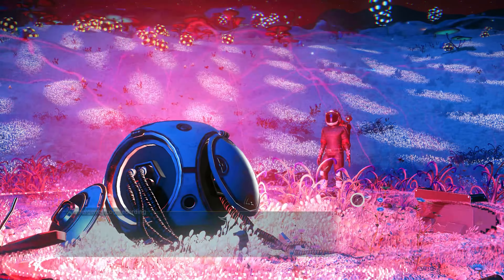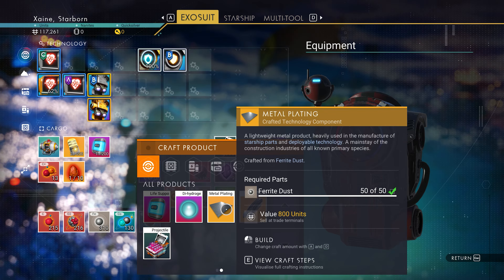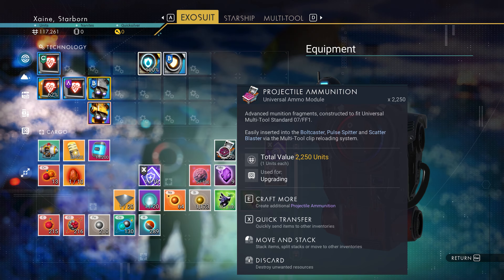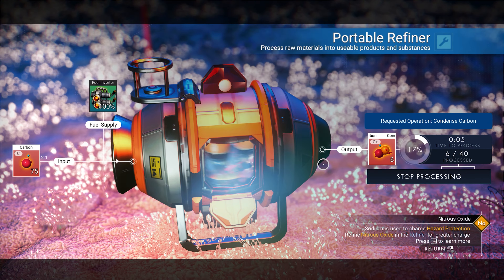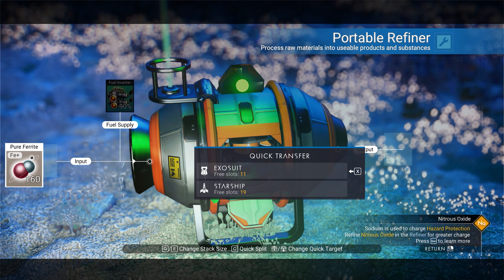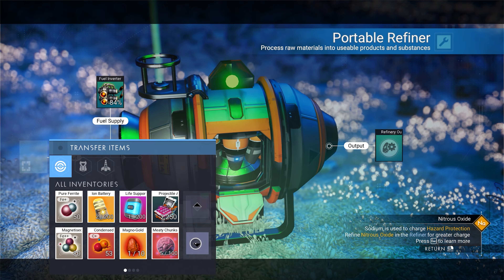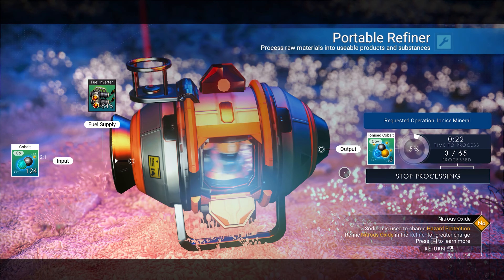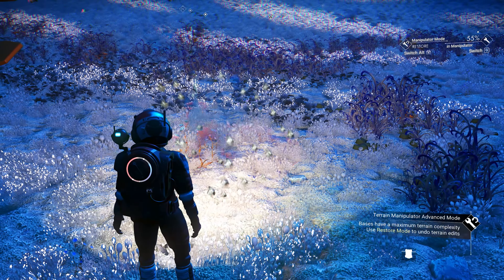Interact with the motor log recording device at the crash site and work through the dialogue. Now craft one metal plating, one dihydrogen jelly, and a single quantity of ammunition. Build your portable refiner, fuel it with carbon and refine 80 carbon. Then refine 210 ferrite dust, then 160 of that again into magnetized ferrite, and finally the cobalt you picked up. You only need 66 cobalt, but to save space just turn all of it into ionized cobalt. Don't forget to pick up your refiner when done.